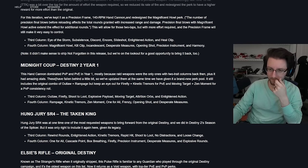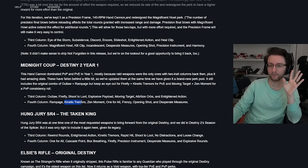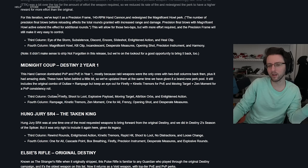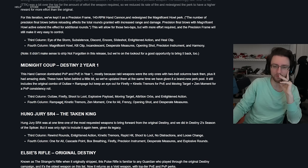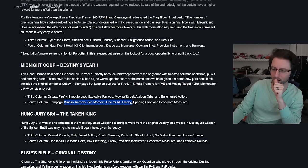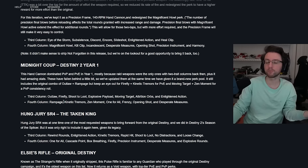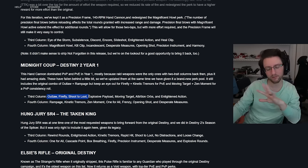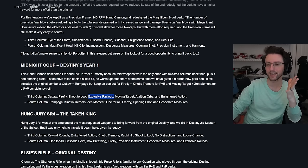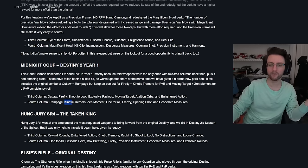Midnight Coup — a workhorse from Year One. You're probably looking at Firefly, and a lot of people are going to gravitate toward Firefly and Kinetic Tremors. Maybe even Outlaw — Outlaw is still kicking. It's funny that Outlaw and Rampage used to be the god roll of god rolls, and now it's just okay. You also have Kinetic Tremors, One for All, and Desperate Measures. If I'm hunting one down, I want to see what Firefly and Kinetic Tremors can do, and also Firefly and One for All — double damage. I love One for All.